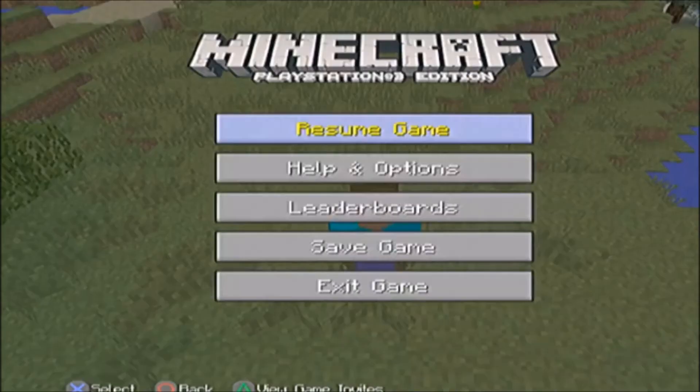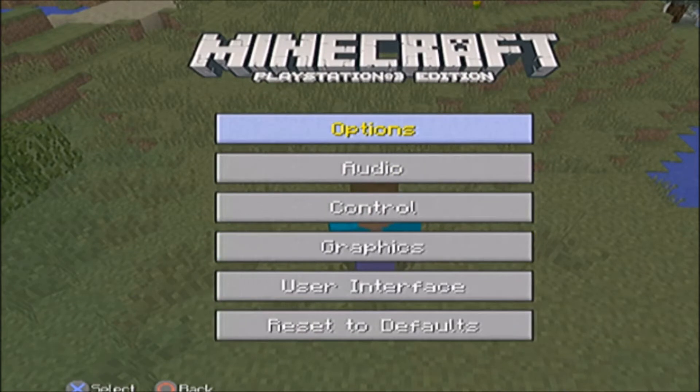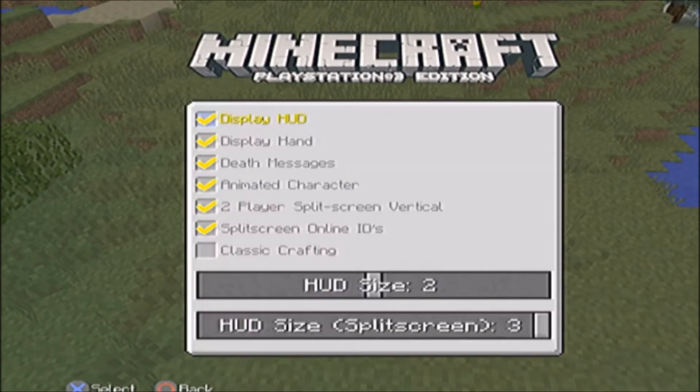What you want to do is press your Start button, then go down to Help and Options, go in there, go down to Settings, then go to User Interface. If you look down at the last option, it's not clicked and it's called Classic Crafting.